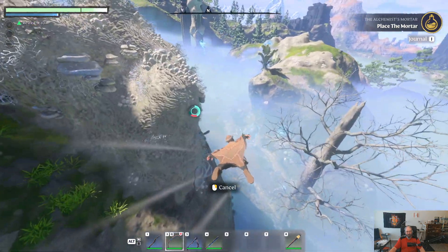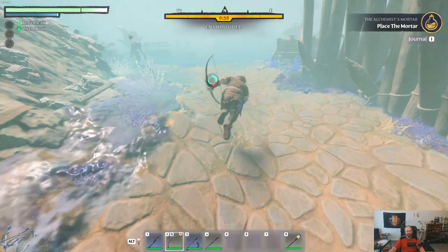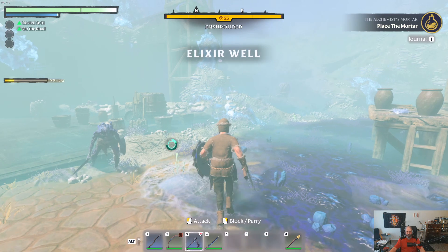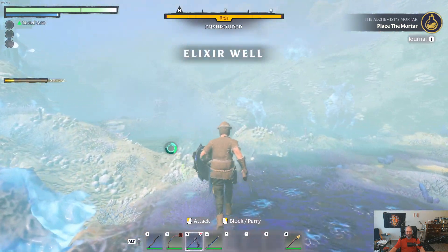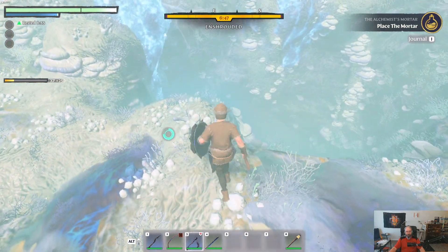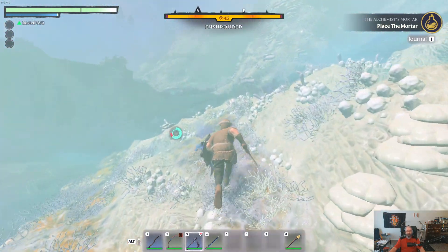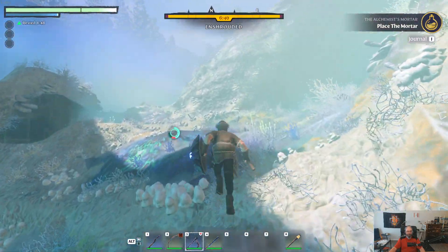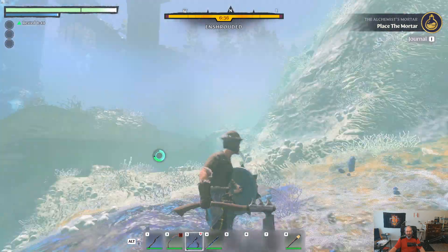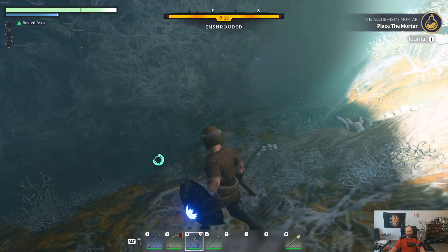Now you will have to fight a couple of enemies once you get in here, but these guys aren't much of a problem — we can get past most of them. So there's the tower, and if you come right over here there's a hole in the ground right there, which we don't want. The cave we want is actually right here.